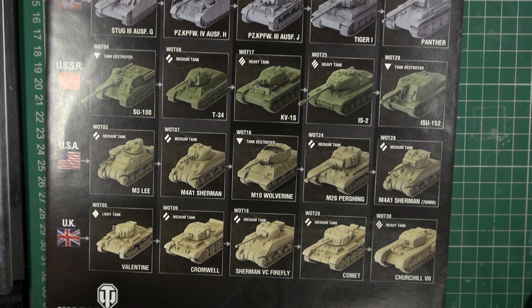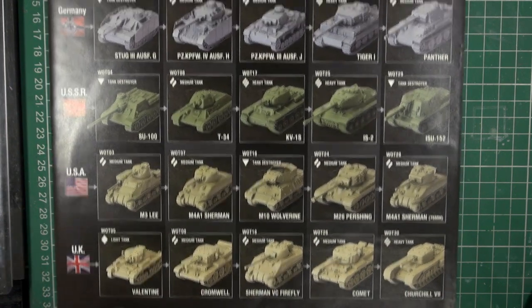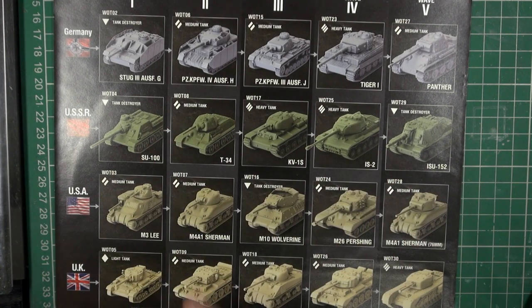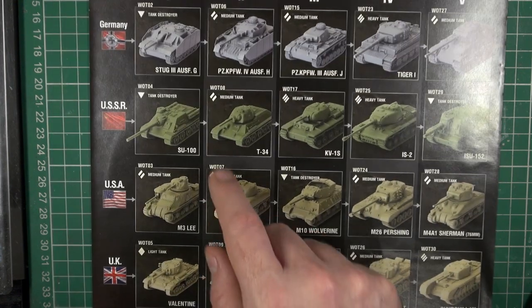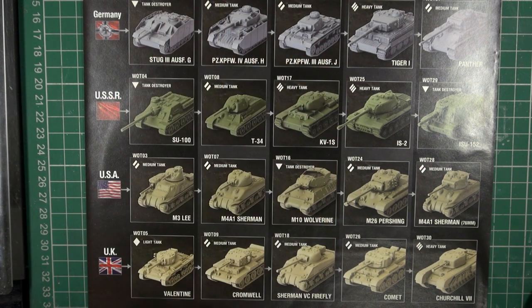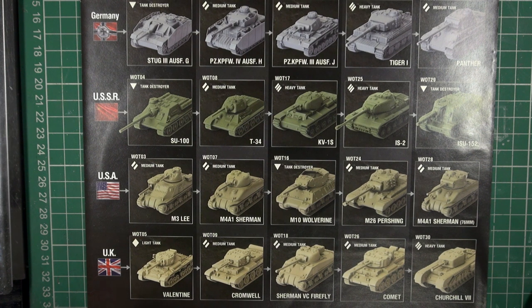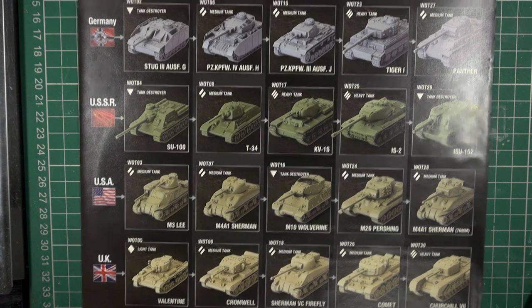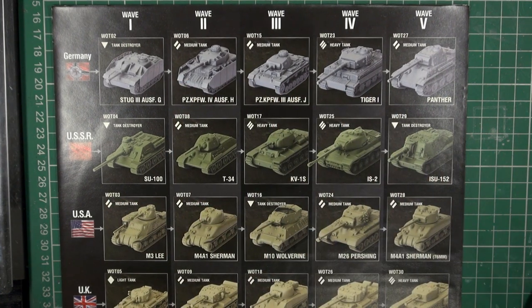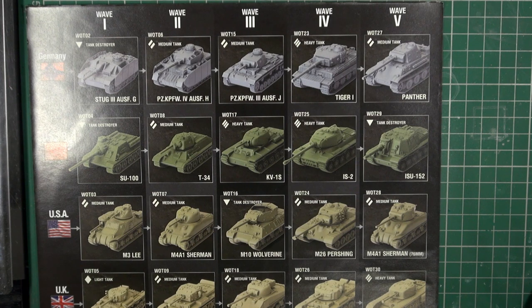We have the tech trees, which will be familiar to World of Tanks players. Currently there are four factions and the starter set contains one model from each. Wave one includes the StuG, SU, Lee, and Valentine. These are already out in English, with French, German, Polish, Spanish, and Italian releases coming in November, running about a month behind. Subsequent waves are due approximately every three months, so waves two to five will be in 2021, along with die sets and decals.